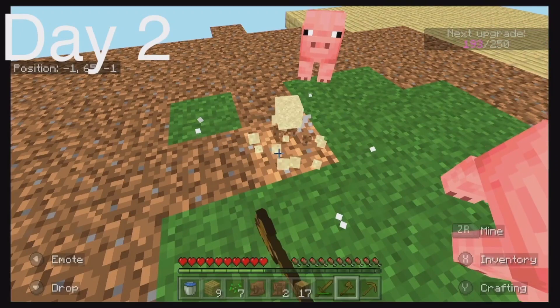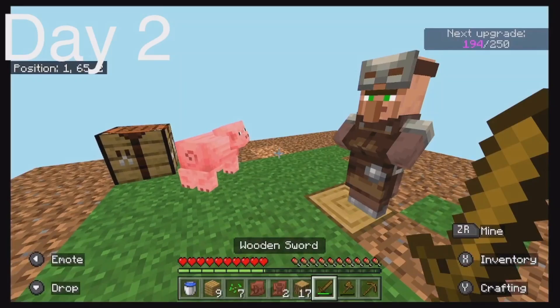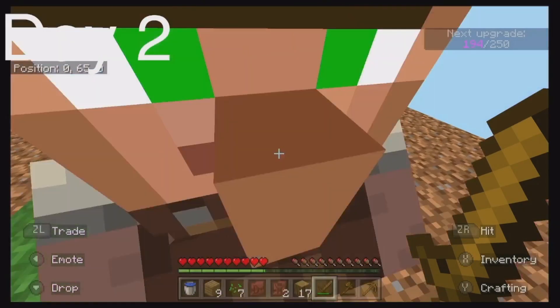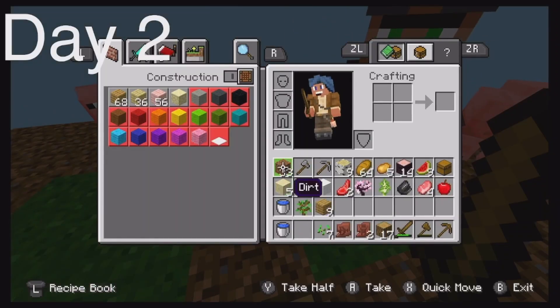I learned that whenever there's a heart, something good appears — like something nice happens. A blacksmith appeared! What happened to our other villager, did he disappear? Okay, pigs, stop it.